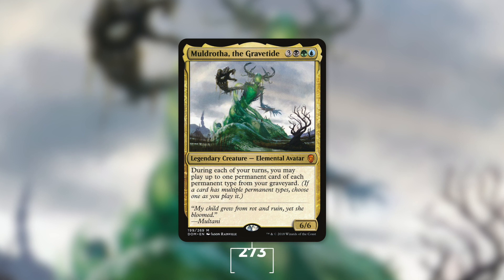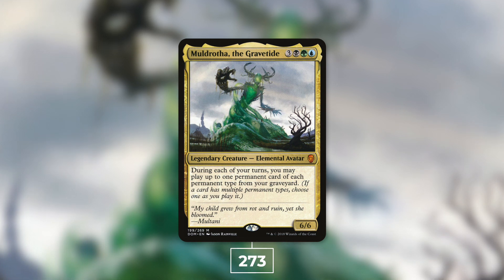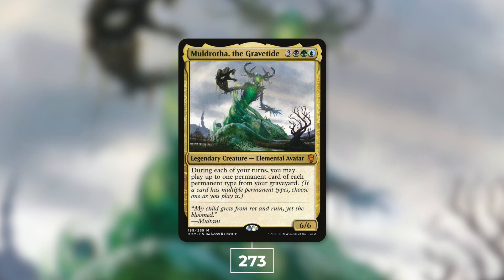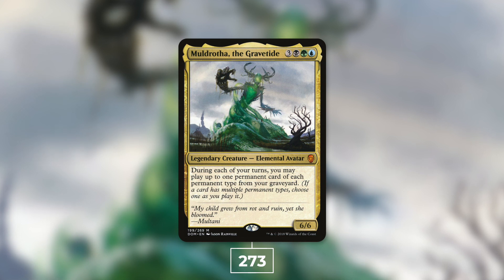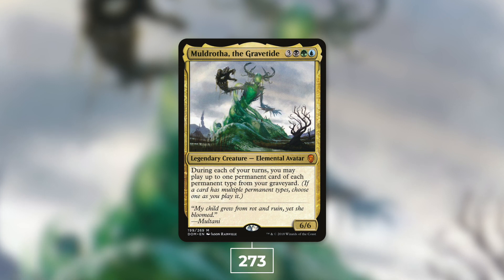Next up, a salt-inducing commander that has been very popular in its time — Muldrotha, the Gravetide at 273 decks. Muldrotha is a 6/6 Elemental Avatar for three black green blue and says: during each of your turns, you may play up to one permanent card of each permanent type from your graveyard. Muldrotha is a value-centric commander allowing you to replay permanents from your graveyard — in a way your graveyard is an extension of your hand. Typical builds include sacrifice, mill, Pod, or Lands.